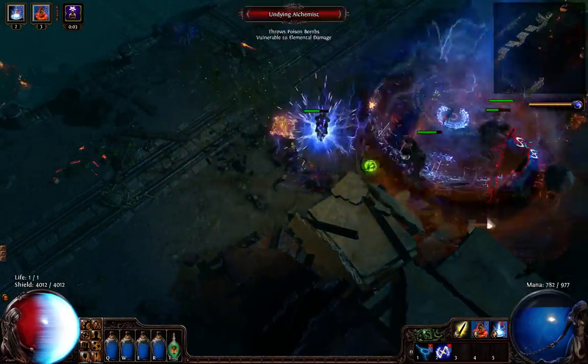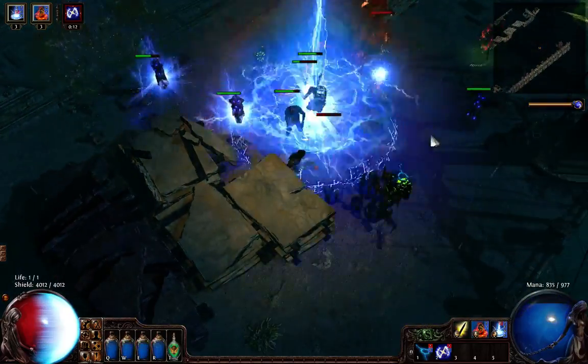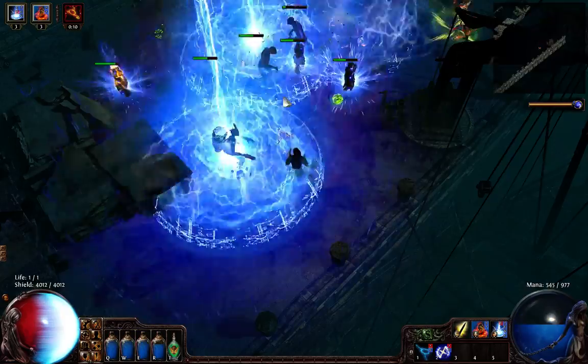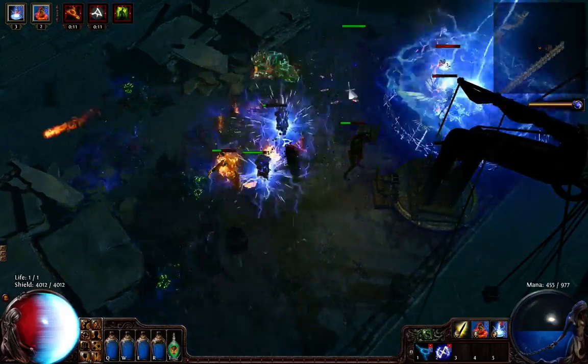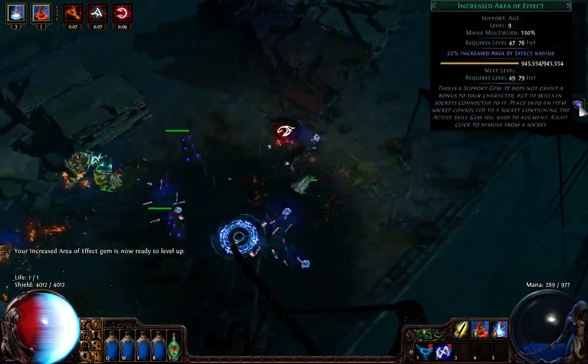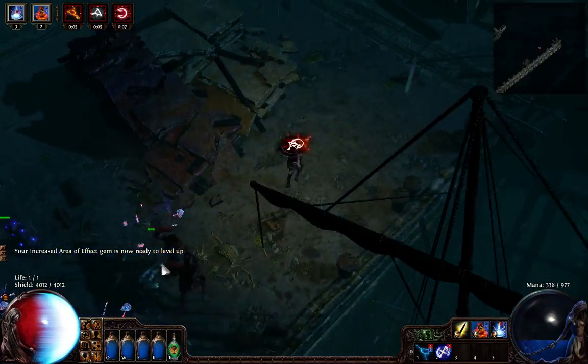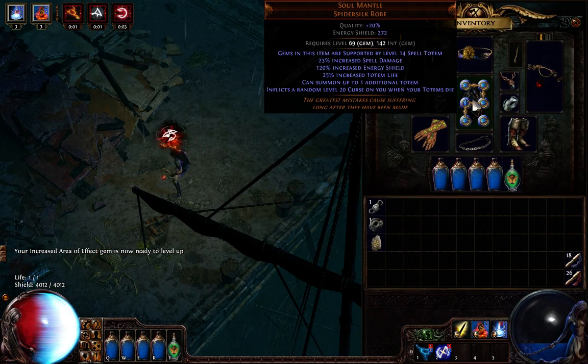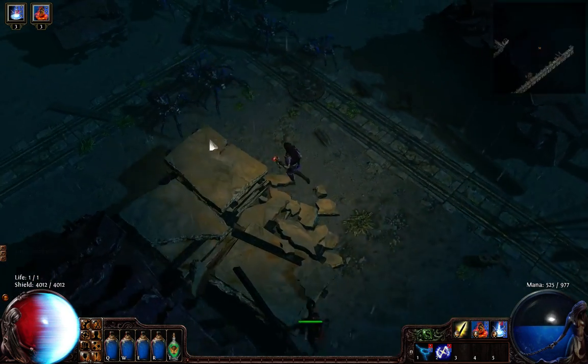The basic idea for any triple totem build is to get flasks with curse immunity — all five of them. If you can get them, it's perfect. And of course, the main equipment for this build is Soul Mantle, which allows you the extra Assert Totem.